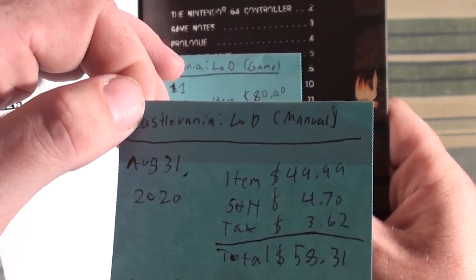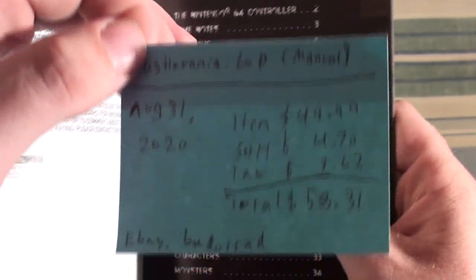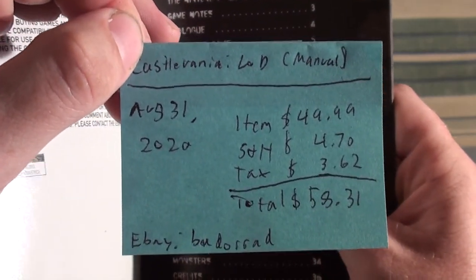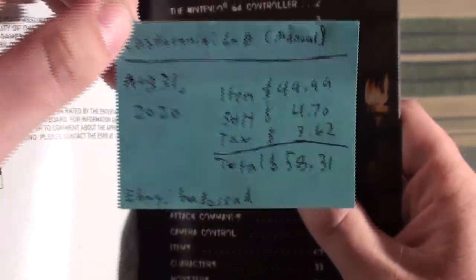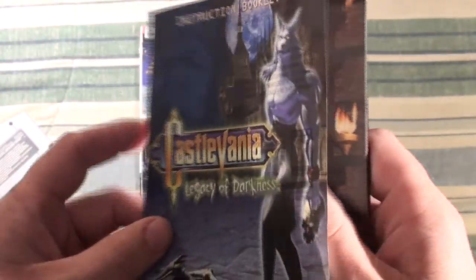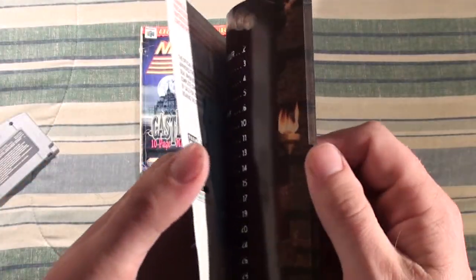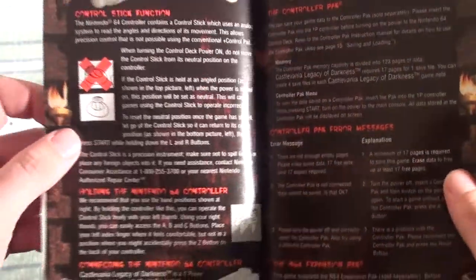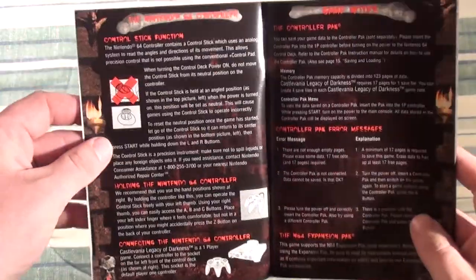There was also shipping and handling on top of that. The manual — this being a later release that didn't sell too well — is hard to get. It pops up infrequently. Not as bad as, say, Transformers or Transmetals; I have yet to see that manual alone, and that's one of those games where CIB is going to be expensive.